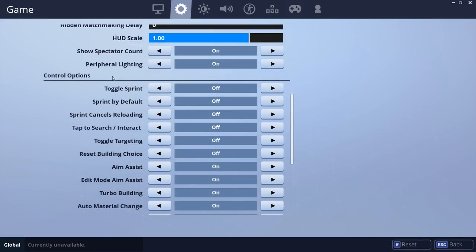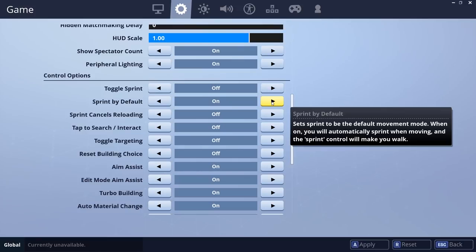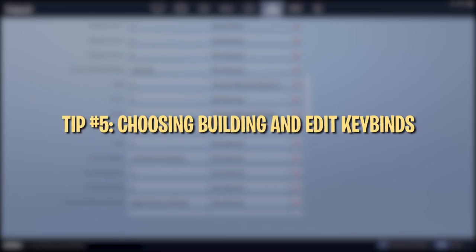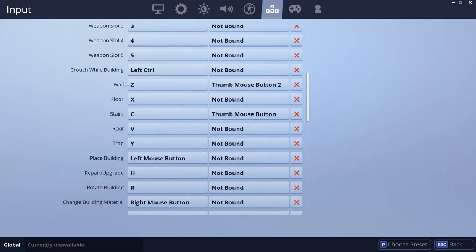You should turn on sprint by default — it's good in general and frees up left shift. Crouch is a good bind for left shift, which will then free up left control for something like auto run. Now let's talk about building key binds specifically. The default binds are Z, X, C, V, which aren't horrible, but we recommend playing around with them to find the most comfortable combination for you.